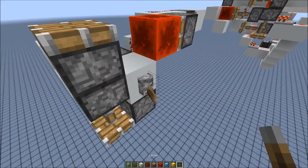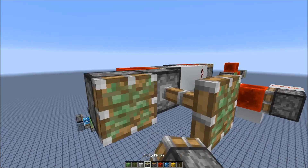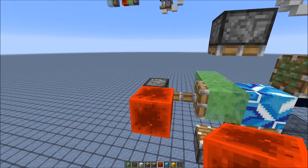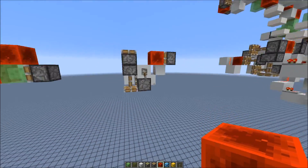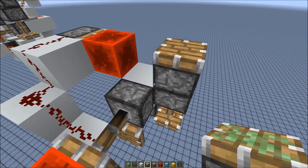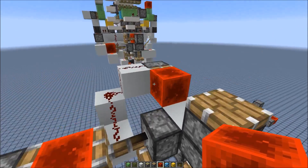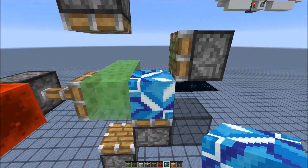If we put a redstone block right here and power another piston, then this piston would receive zero ticks, which will become important. Going back to this version — this sticky piston here is powered for 3 gameticks and retracts again, and we have this block event delay. Instead of powering this piston to send the block back directly, we use block event delay by putting the redstone block into a quasi-connectivity position. First this piston gets powered, which updates this piston, which updates this piston, which updates this piston. This way we get some block event delay which is important to separate the concrete powder block from the slime blocks.